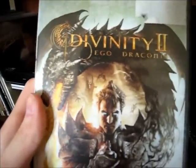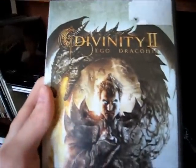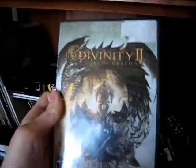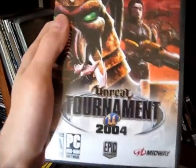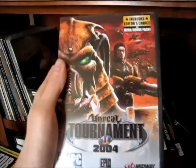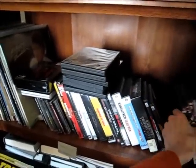Divinity 2 Ego Draconis. I couldn't make up my mind what I wanted when I was in GameStop and wanted an RPG. Mom said, if you don't mind a slightly average one, you can get this — it's called Divinity 2, and it's also on Xbox 360. I like it. And Unreal Tournament 2004 — this is the Editor's Choice Edition, which is the best one to get, including on Steam. I really don't care for Unreal Tournament 2004 that much, but it's still good. I don't play it as much as I do Unreal Tournament 3.